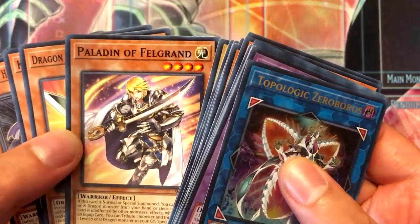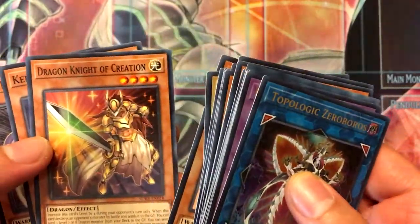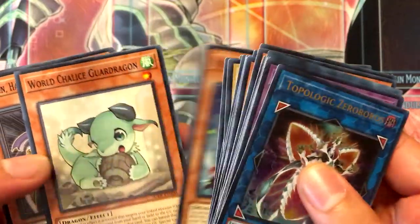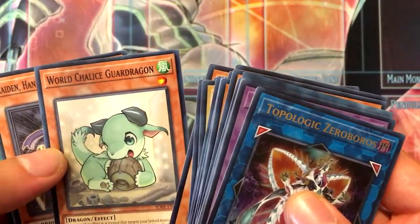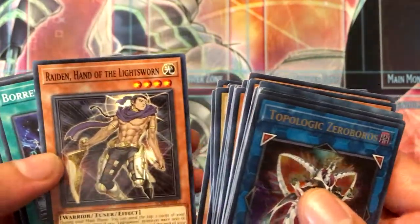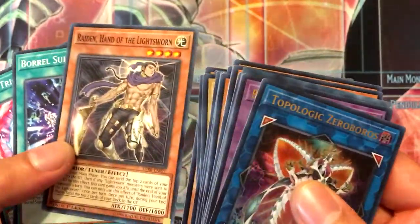Laborite Dragon, which is a tuner — that's always cool. Paladin of Felgrand, Dragonite of Creation, Keeper of the Shrine, World Chalice, World Chalice Guard Dragon, and Raiden Hand of the Lightsworn — one of my favorite Lightsworns.